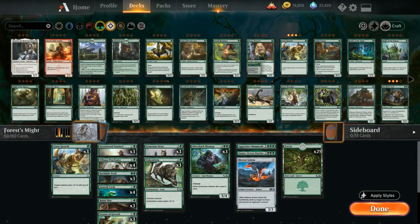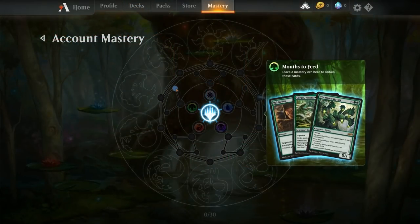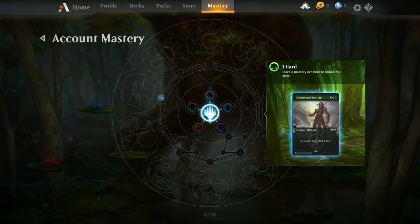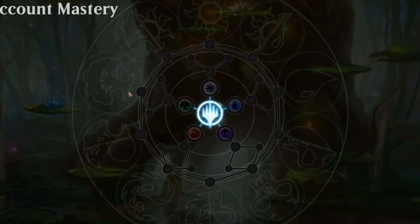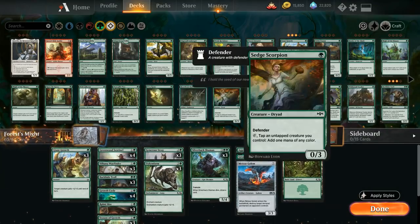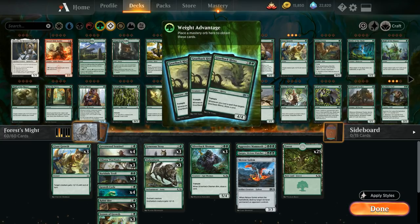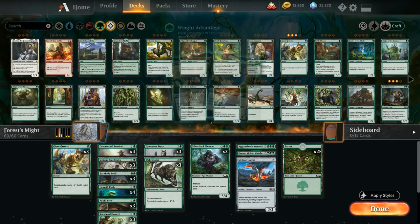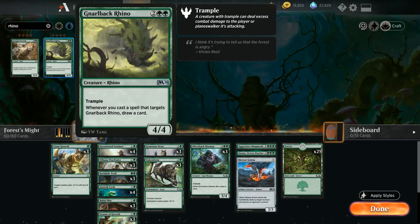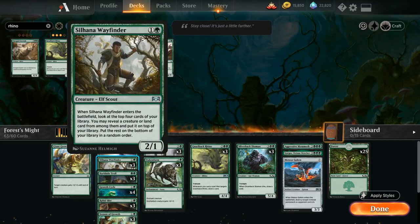Despite the unlikely win against the reanimator deck, we can still definitely improve the deck quite a bit. If you get the account mastery tree with a new account and get your first game in with the mono green deck, you will unlock an extra copy of Greenwood Sentinel. The game automatically recommends adding the Greenwood Sentinel and cutting one copy of Silhana Wayfinder to make room for it.